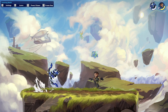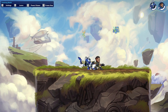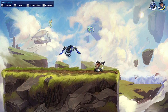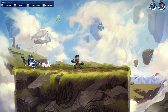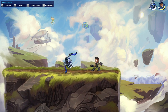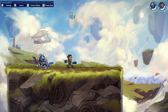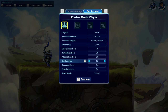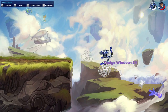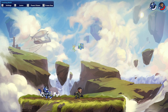Down light jump neutral air is not always a true combo and people can dodge out of it, but it's a very good string to use. If they use their dodge, down light into side air is actually a true combo now — looks like they buffed that. That's very good at higher health. It's a great off-stage type of deal — you can get them off stage and they're dead with those other moves.